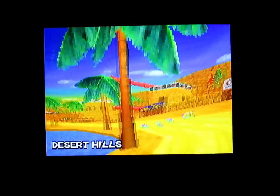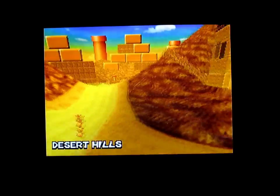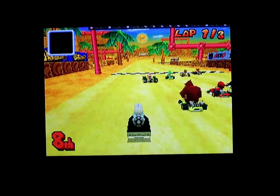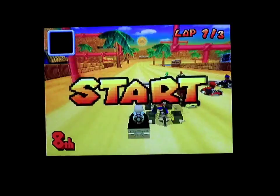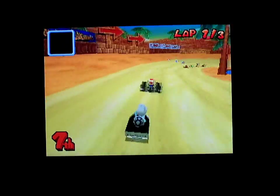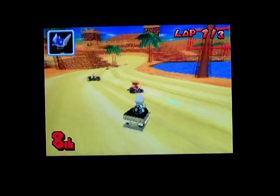So the first race here is Desert Hills, also in the Wii version of Mario Kart. This race has a lot of shortcuts — well, by a lot I mean like two. Stop pushing me, Toad. What the heck? You're Toad. You're not supposed to be able to have the power to push me around.